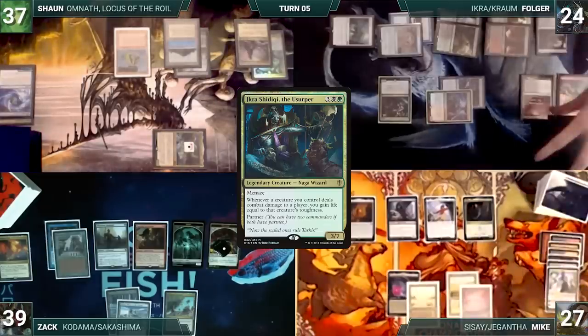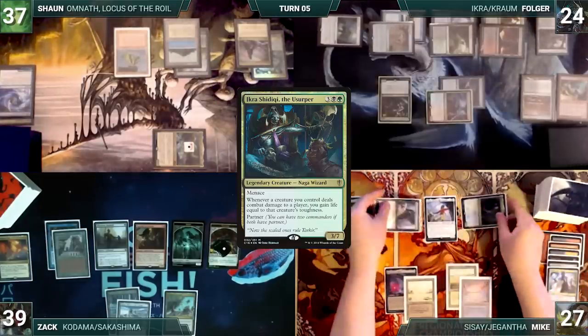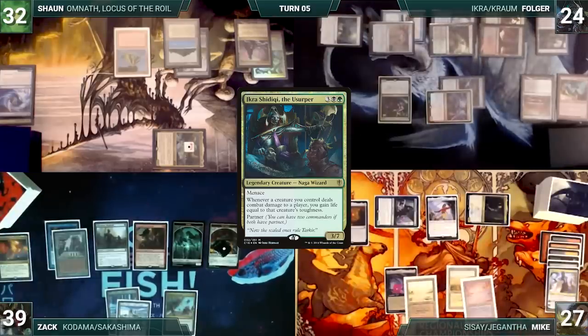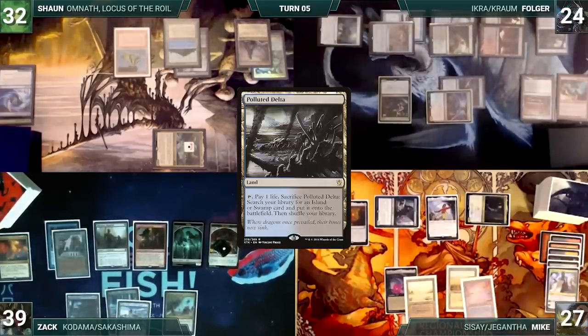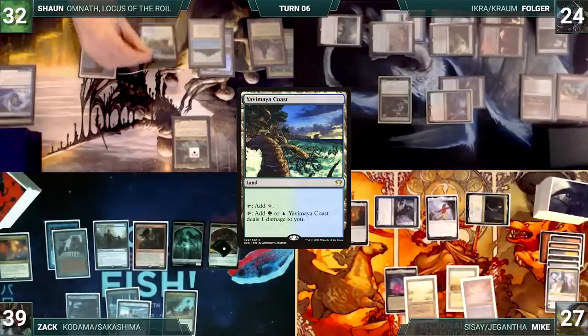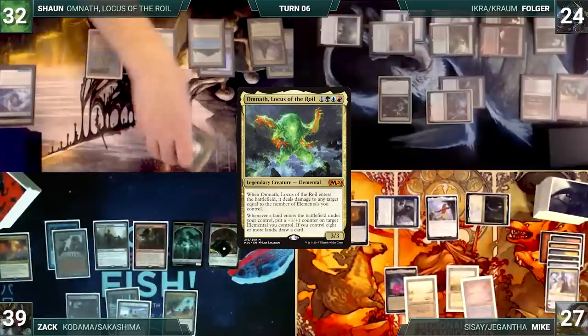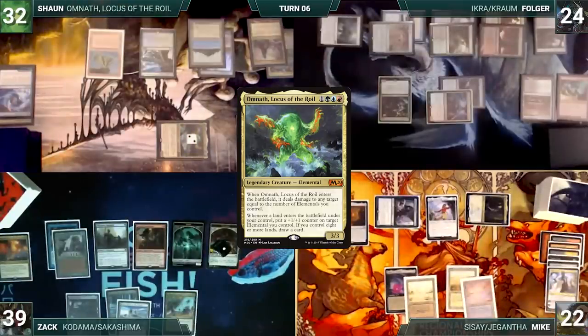Mike draws and moves to combat. He attacks Sean with Op Agent and Lavinia. Sean takes it and Mike passes. During his draw step, Zach skips his Sylvan Library trigger. He plays a Polluted Delta and passes to Sean. Sean draws and plays the Avanama Coast. Omnath triggers and gets a counter. He moves to combat and attacks Mike with Omnath. Mike takes the hit and Sean ends his turn.